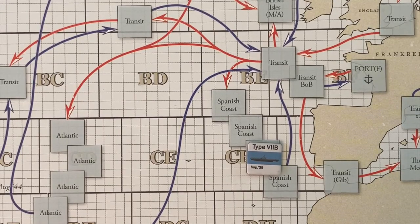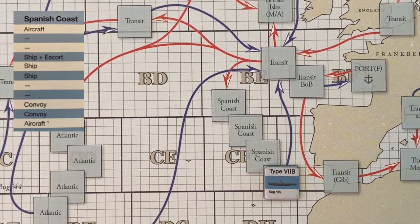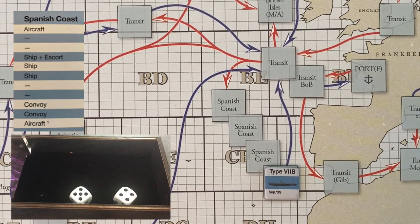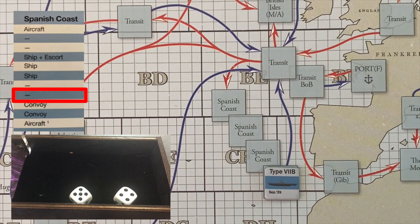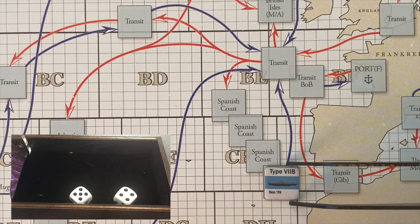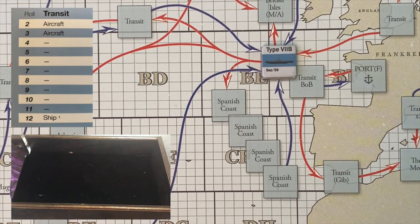Let's get U-86 moving on to its final patrol zone, hoping for a six or seven to get an unescorted ship. We roll a nine, then an eight — nothing in the final zone. We continually seem to get just one ship per patrol. We head into the transit zone on our way home. It's nice that we did get something sunk. We roll an eight — safely through the first transit zone.